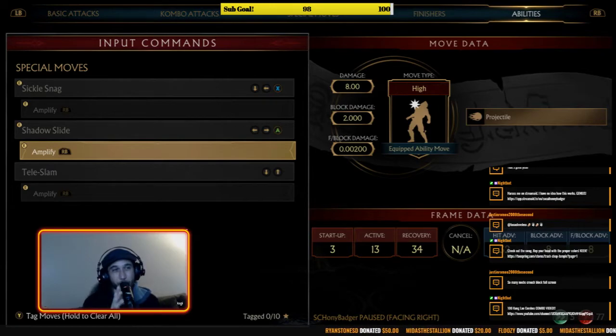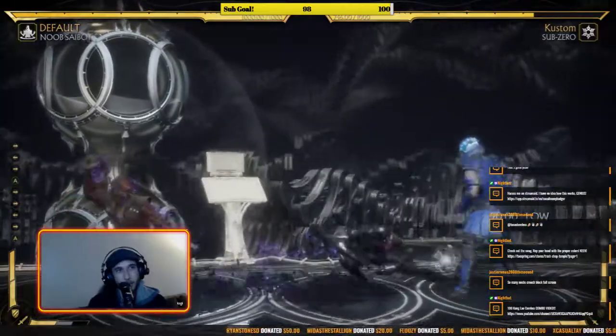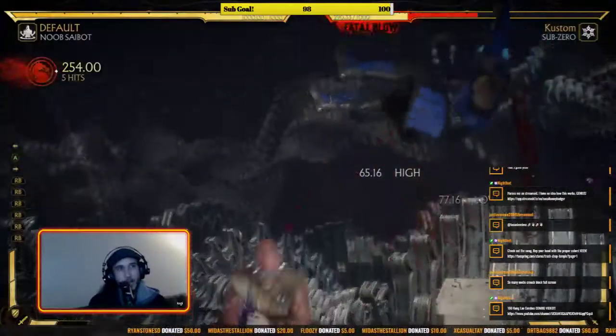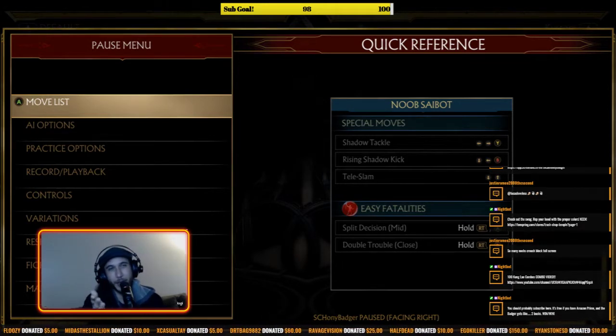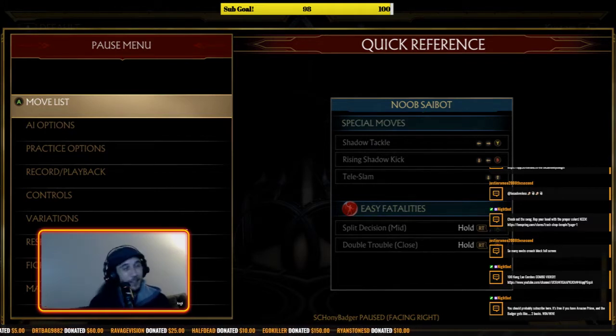The shadow slide on block is minus 20 — you will die — but amplified on block is minus 8, so it's a constant guessing game of whether they'll amplify it. You can use it in the neutral to catch them at mid range, or throw it at the end of a string. If they block, spend the bar, amplify it, make yourself safe, and the whole process resets — they have to come open you up again. The whole point with Noob is: I'm not going to let you win, you've got to beat me.